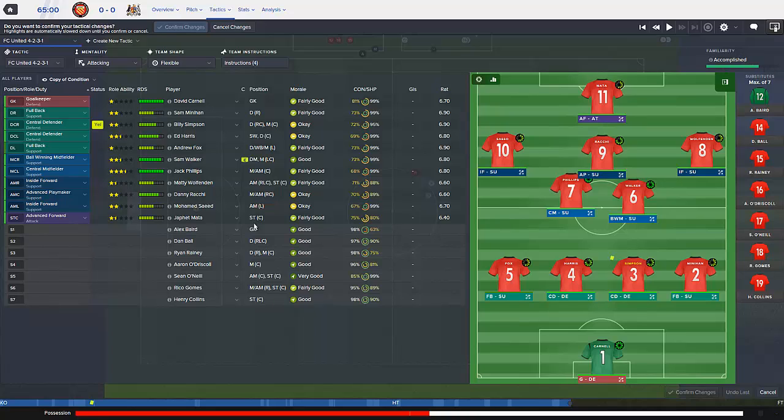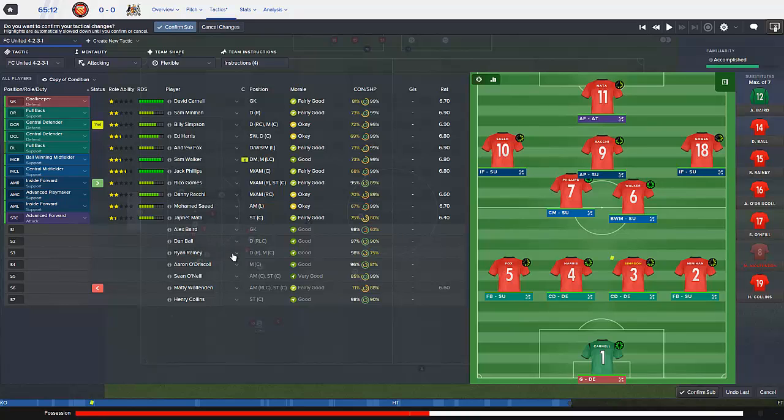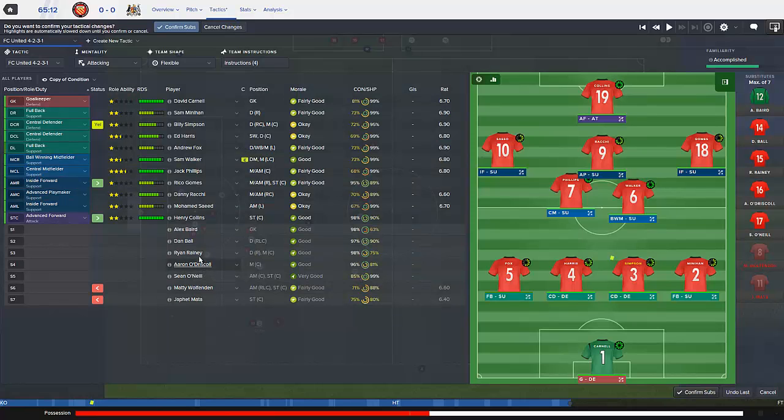Let me put Rico Gomez on - he hasn't played for a while. His attributes are pretty balanced, decent long shots and crossing, finishing isn't the best. As a support role inside forward maybe he could create something. Muhammad Saeed and Wolfenden are the only real options there. Jaffet Mata hasn't done well. Going to have to rely on Henry Collins, but he hasn't been a beast so far this season - only scored a couple. His beard is coming along well - maybe he's focusing too much on that. You cannot have a beard that thick at 17.